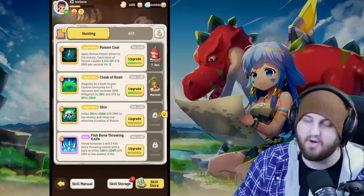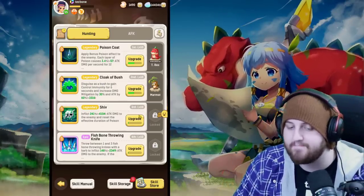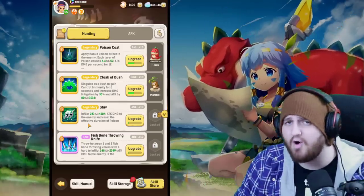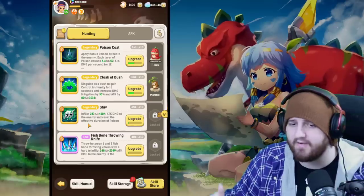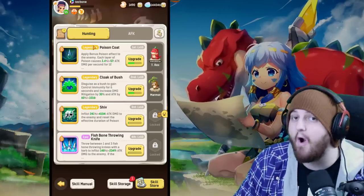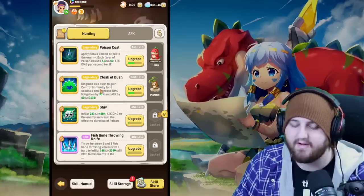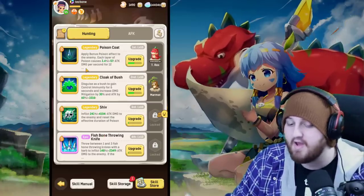Let's talk about the single-target damage rotation for the highest DPS output without any utility, and we'll cover where to sub utility in. For utility you'll sub in on slots two and four. Poison Coat and Shiv go in first and third, or second and fourth if needed — especially for the turtle boss on Bobo Coast, where you can go Roundhouse Kick into Poison Coat into Cloak of Bush into Shiv. For the main rotation: Poison Coat into Cloak of Bush into Shiv into Fishbone Throwing Knife is a great rotation. Some people run Cloak of Bush, Poison Coat, Fishbone Throwing Knife, Shiv instead.